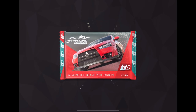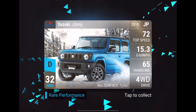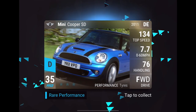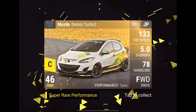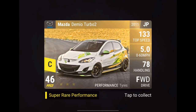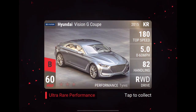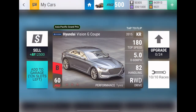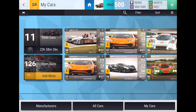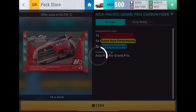I believe we can open six of these Carbons, so hopefully we can get some good luck from these six. Suzuki Jimny. Mini Cooper SD. Plymouth Hemi Cuda. Mazda Demio Turbo 2 — I already got one of those. The Hyundai Vision G Coupe — that was another one I wanted, because of its good top speed. That's actually a solid pull. 5.082, but that 180 top speed makes it a really interesting car. So we're getting another Hyundai, which is interesting — two good Korean cars so far. The Korean cars do seem to like me.